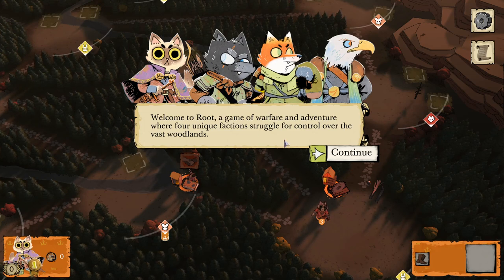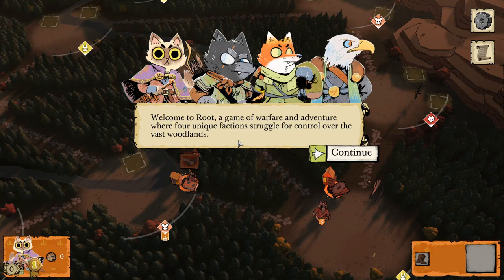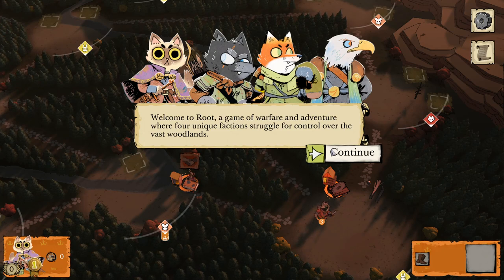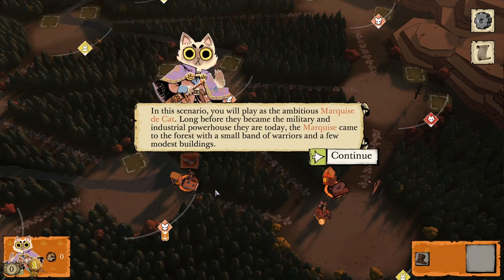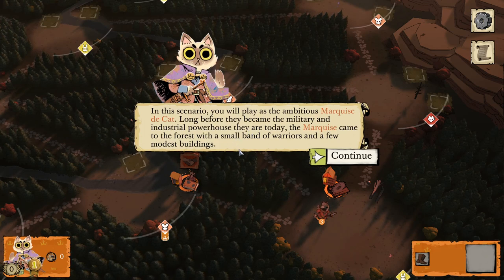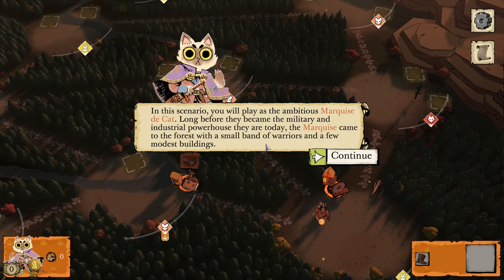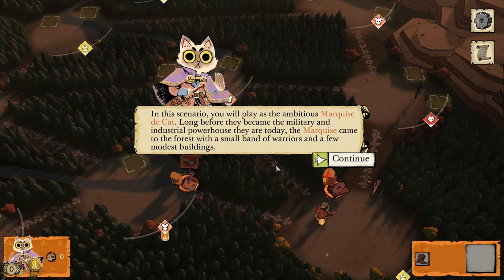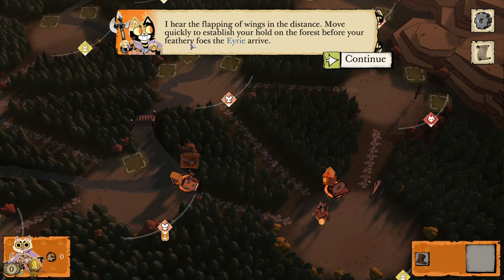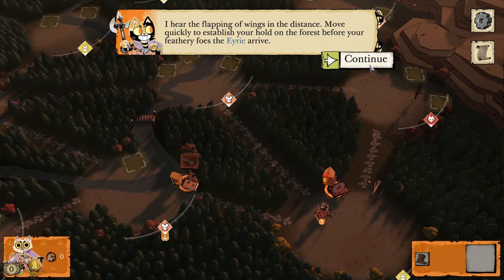Welcome to Root, a game of warfare and adventure where four unique factions struggle for control over the vast woodlands. I think there's way more factions now — they made a lot of expansions — but I only have the base game here. In this scenario, you will play as the ambitious Marquis, the cat. Long before they became the military-industrial powerhouse they are today, the Marquis came to the forest with a small band of warriors and a few modest buildings.